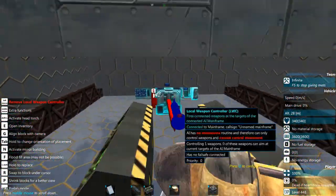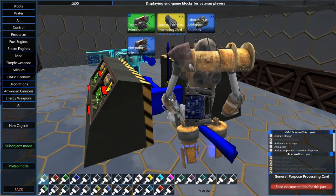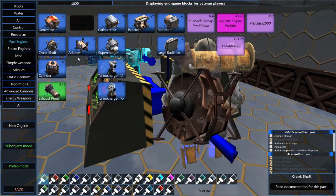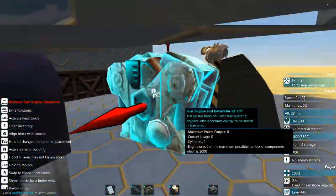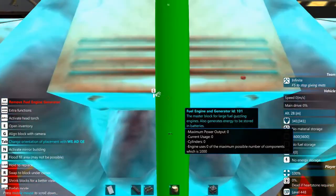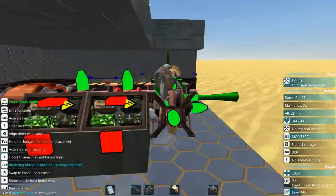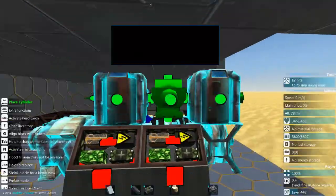There are some turret caps where I try to incorporate portholes in front of a visual sensor so they'll have some armor and won't get blown off so easily. At first I was thinking maybe I'd try a fuel engine, but I decided against it.